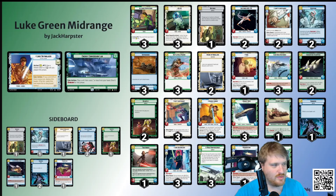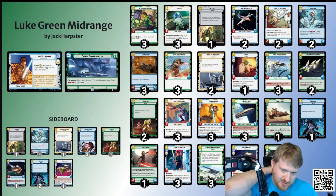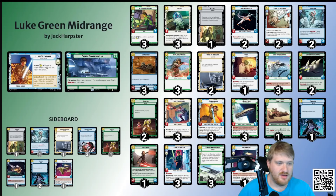All right, so what I took was Luke Green Midrange. Midrange is my favorite archetype, so I knew I was going to do some kind of midrange, and Luke looked like a lot of fun. I cycled through trying out some Luke Yellow stuff and some Luke Red stuff, and they seem interesting. I might continue to try that in the future.